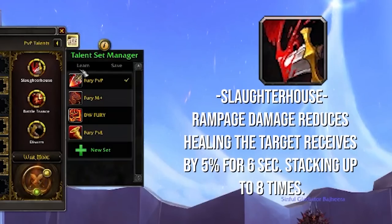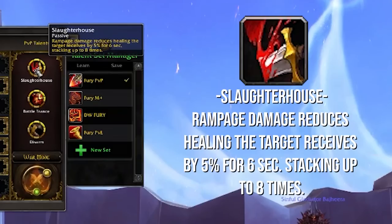For PvP talents, we've been talking about Slaughterhouse — it's a new PvP talent. Rampage damage reduces the healing the target receives by 5% for 6 seconds, stacking up to 8 times. Rampage hits 4 times every time you press it, so it's basically a 20% healing reduction per Rampage. And if your Rage is flowing, you can keep that up to a 40% Mortal Strike fairly often. It can fall off if you get peeled from your target, but when you're popping cooldowns and dealing the most damage you're also generating the most Rage, so your big damage is going to be accompanied by a big Mortal Strike. This is pretty much the locked-in PvP talent for Fury.